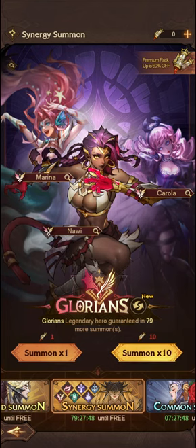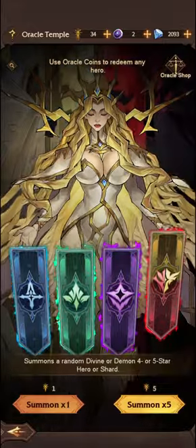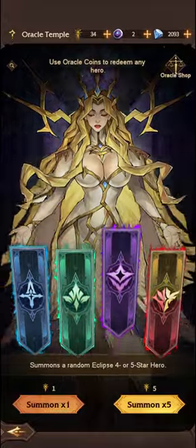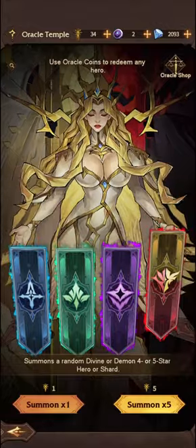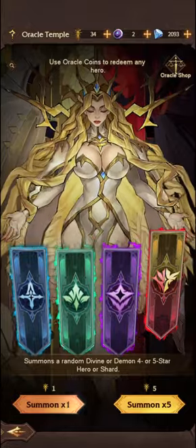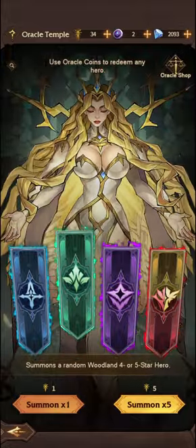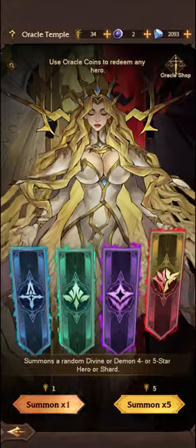If you are free to play, there are other options available. You can go through to the Oracle Temple, and just as a side note — please do not summon on any of these. You want to be summoning on Divine or Demon four or five star Hero Shards, which is the far right here. When you summon, you will have the chance to obtain a Divine or a Demon Hero, a Legendary, which over the course of the game is much easier. You can also obtain Nauri through the Woodland four or five star Hero Summon, but I would only ever spend Oracle Tokens on this particular section.